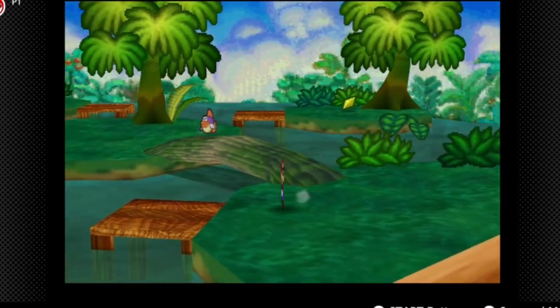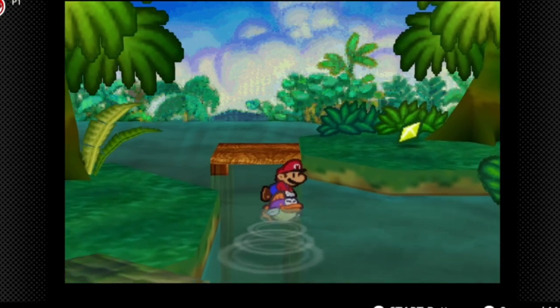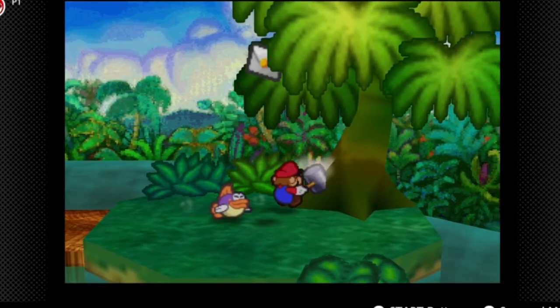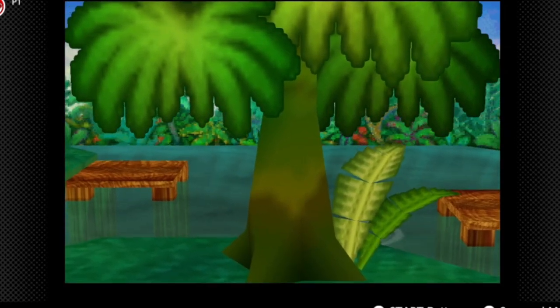A couple things I also want to get. First of all, there's a star piece. There's also something on that island I've commonly missed in playthroughs. There's a star piece, but if we hit this tree, we are allowed to mail a letter to Rusty in Toad Town. And there's also a Bulb.